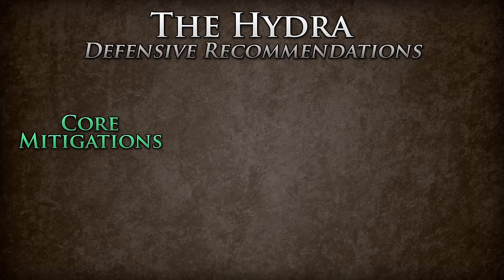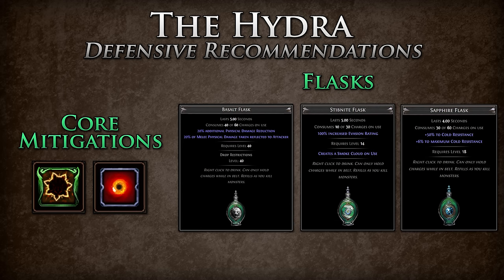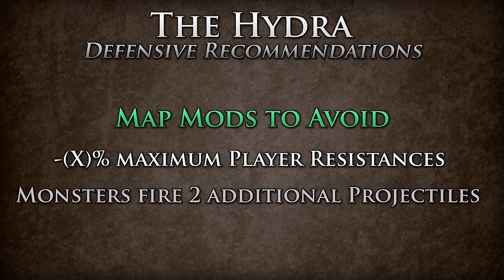For this encounter, you will want to make sure you have good physical and elemental mitigations. Fortify and endurance charges make for very strong options. For flasks, you will want to make use of a basalt flask, stibnite flask, and a sapphire flask. A basalt flask gives flat 20% physical mitigation and a stibnite applies blind to the Hydra making her inaccurate. The sapphire flask base helps mitigate the damage dealt by the frost bolts and the Hydra's attacks. For flask affixes, you will want to make use of 'of heat.' This flask affix is required if you are not elemental status ailment immune, as the Hydra can easily freeze you and chill is being applied at all times during the fight. Specific deadly map mods for this boss include minus maximum player resistances and monsters fire 2 additional projectiles.